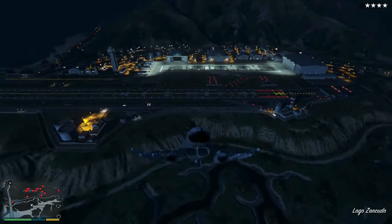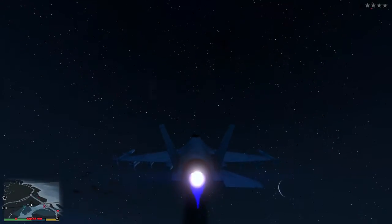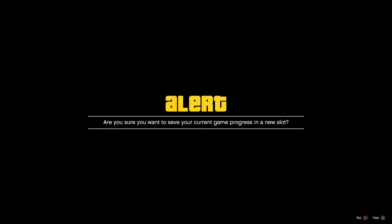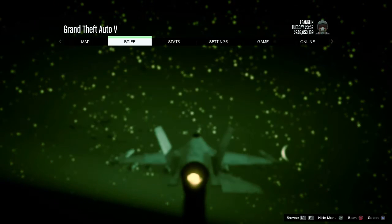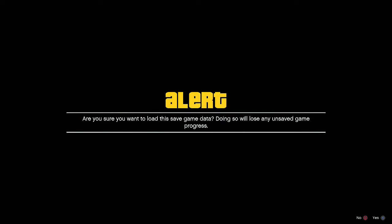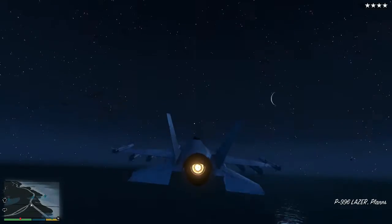So I will show you what to do. Just let me gain a little distance. And all you got to do is pull up your phone and quicksave. This will fix your jet. You do have to reload, but you can do that right away. And yeah, a new jet! Yay!